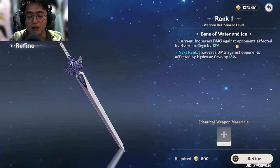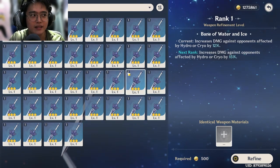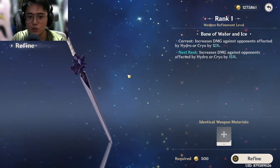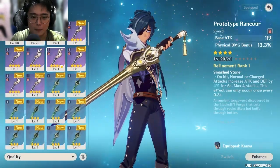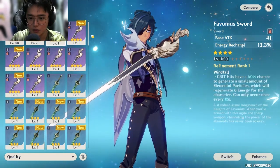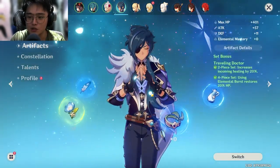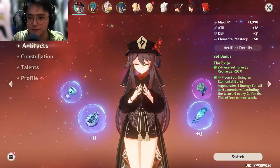Refinement is like constellations for characters — C1, C2 — but for weapons it's R1, R2, R3, R4, R5. You get those by collecting duplicate weapons. For three-star weapons you don't really need to refine them much. Save refinement for when you have a much better four-star or five-star weapon. A lot of this is late-game, so manage your resources carefully in early game.